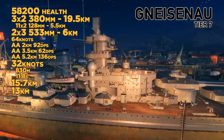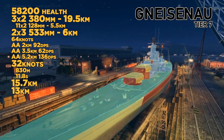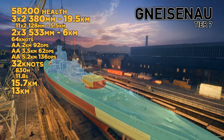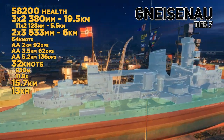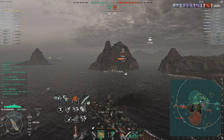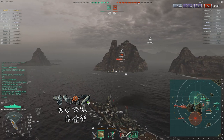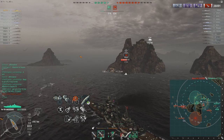The weaknesses of the ship, though — the six guns — you do feel like you're not hitting the target as often as you would like at medium or long range. Also, the nose and the stern only have 25mm of armor, which is easily overmatched by every single battleship that you will face equal or higher tier. And on top of that, it's fairly easy to get into the citadel.